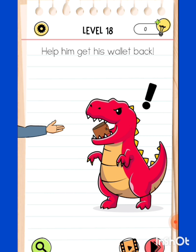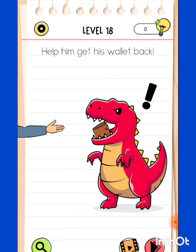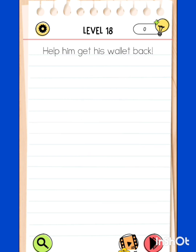Level 18: help him get the wallet back. It's inside the dinosaur's mouth - how can he get it back? Can we hold his jaws with fingers and try again? The hand is not moving at all, so this is not working. Let's take this exclamation mark and put it inside the mouth of the dinosaur to keep it open - now I can take it.